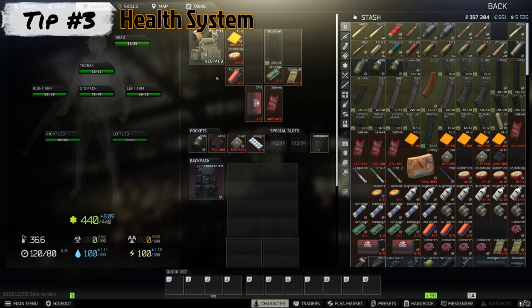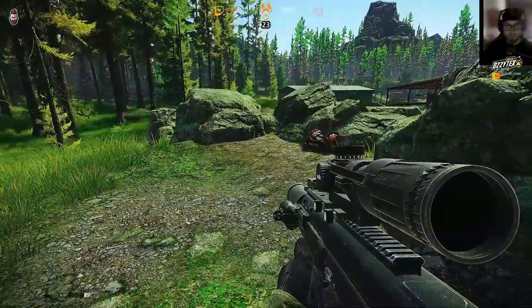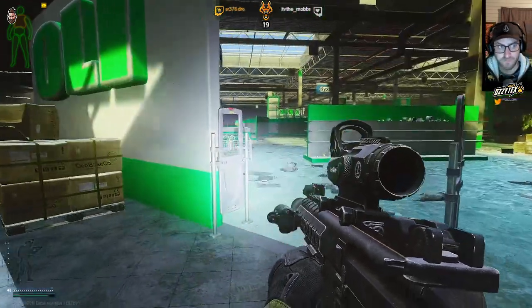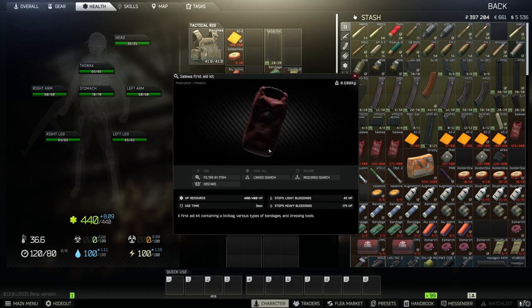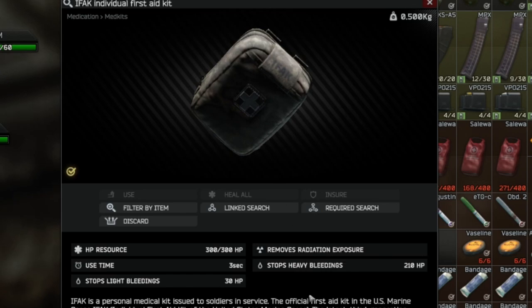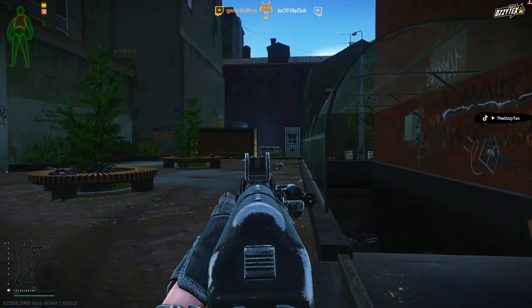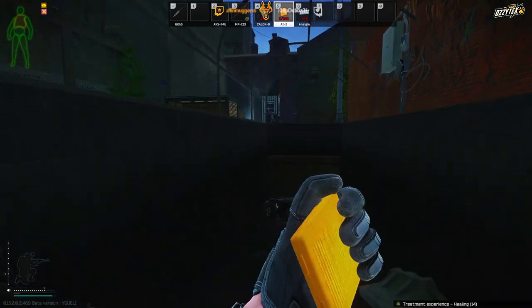Tip number three is one that's very daunting for new players — it's understanding the health system. There are a lot of different types of meds in Tarkov and the health system itself is quite complicated, but I'm going to break it down quickly. If you get shot in raid, the first thing you want to do is stop your bleeds. If you have time and you're not in combat, things like bandages, CALOx, and Esmarchers are the go-to to stop bleeds. The reason is if you try to use a Salewa to stop your bleed, it's going to use 175 of that 400 durability just to stop the bleed. And for an IFAK, 210 of the 300 durability would be used just to stop the heavy bleed, leaving you only 90 to do the actual healing. So it's very important to utilize bandages, CALOx, or Esmarchers to stop bleeds.